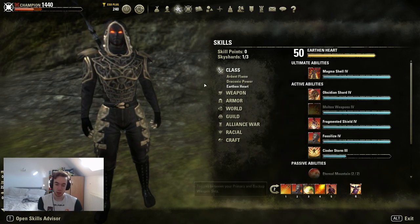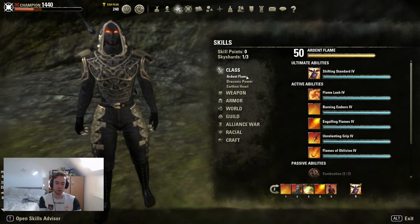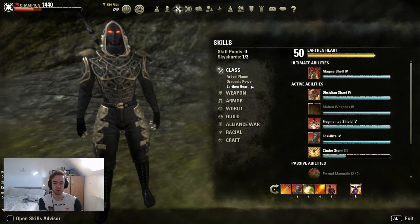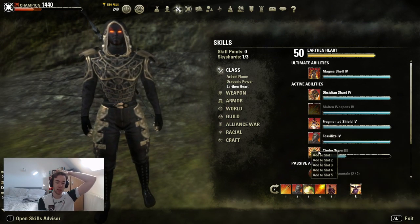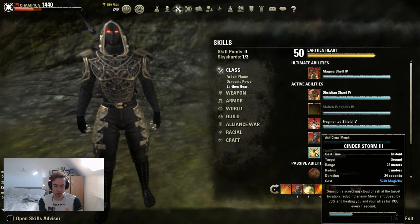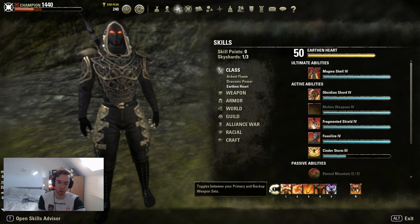Volatile Armor for our resistances and another DoT. Banner is our back bar ultimate. If you do replace Embers you can lack damage in terms of DoTs, so I'd advise replacing it with a DoT-based skill — for example Flame Talons, or Ice Blockade from a Destro skill. If you truly are not alone, Cinder Storm is a very big heal over time — it's extremely expensive though, so use it after your potion passive in CP.